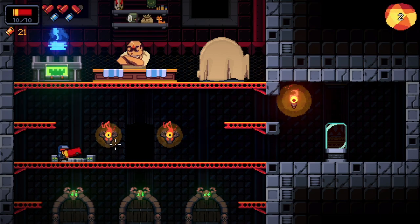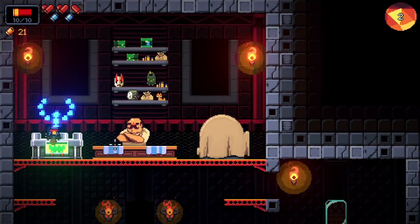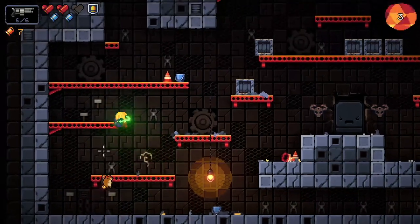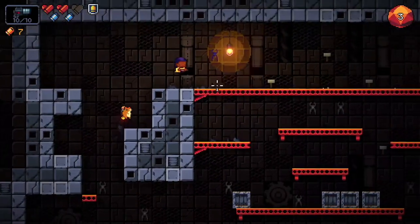However, the guns are the real stars here. The main weapon changes at regular intervals so you never know what you're going to get — a D-pad from the SNES controller, a guitar shooting notes, or a lowercase 'r' on its side which shoots out the word 'bullet' as it says the word bullet.